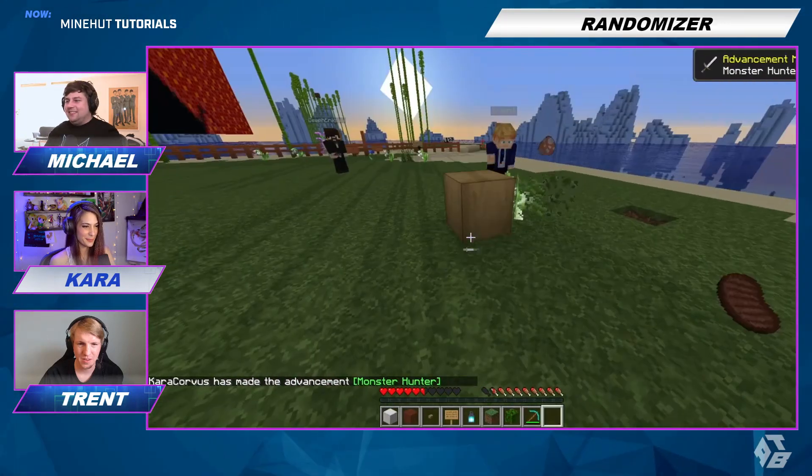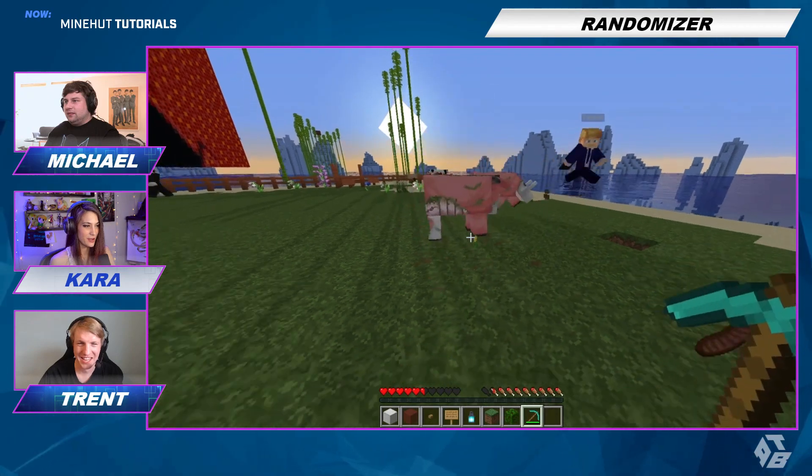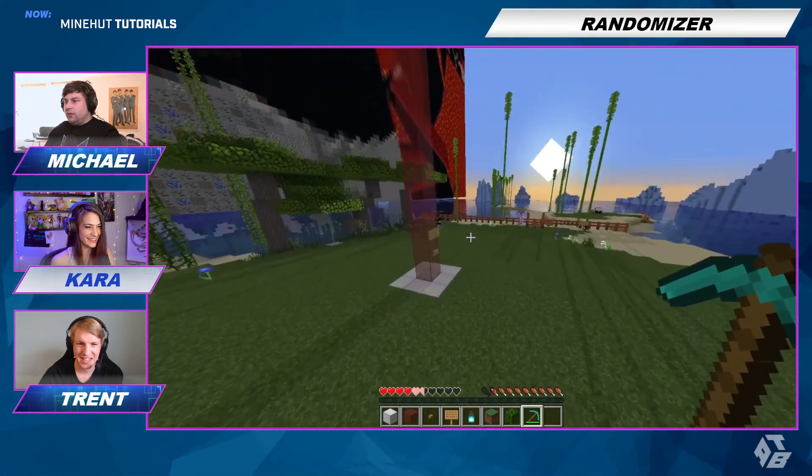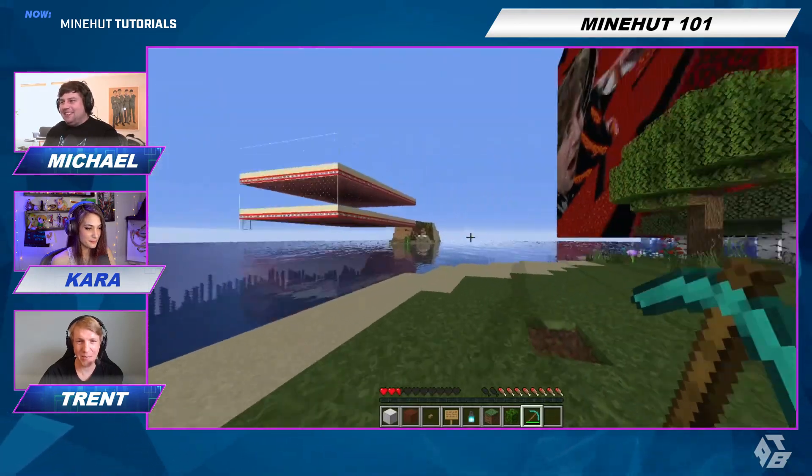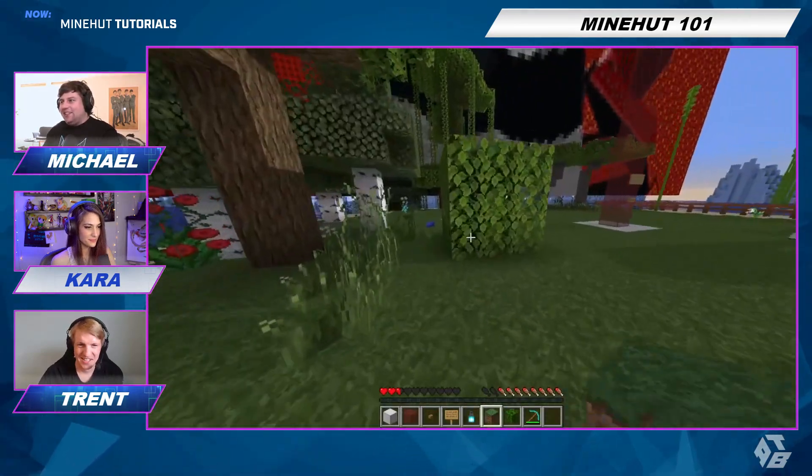Which block? I don't remember. A sapling? He's spawning more of them. I wanted to make sure. I got a zombie villager egg.